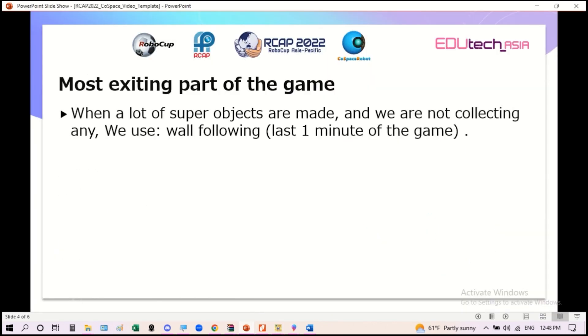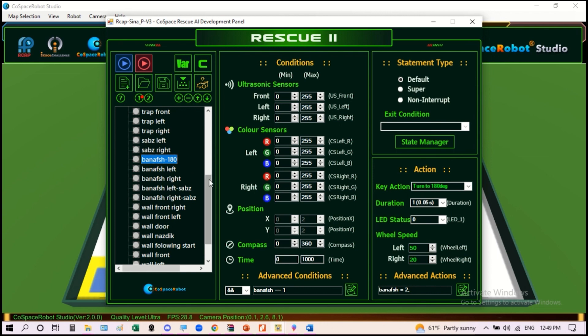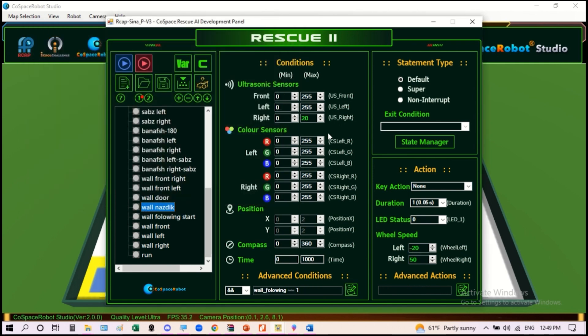The most exciting part of the game in our opinion: when a lot of superobjects are made and we're not collecting any, we use wall following in the last one minute of the game. Here we have the start — in the last one minute, if the robot had more space to collect more objects, we would start the wall following. Also, if the robot was too far from the wall, we would get a little closer, and if it was too close, we'd get a little farther.